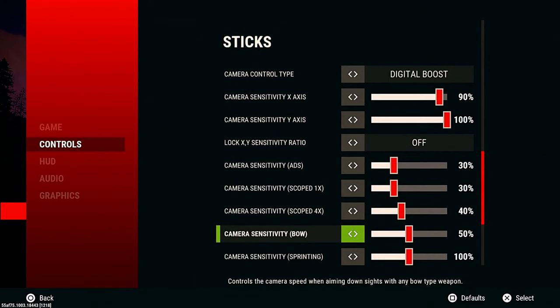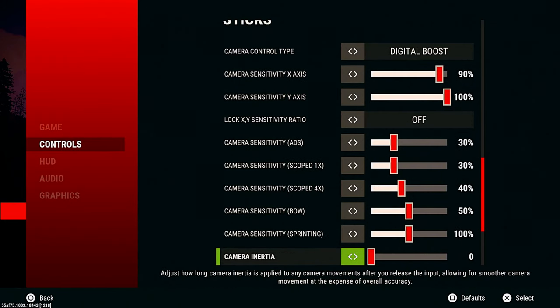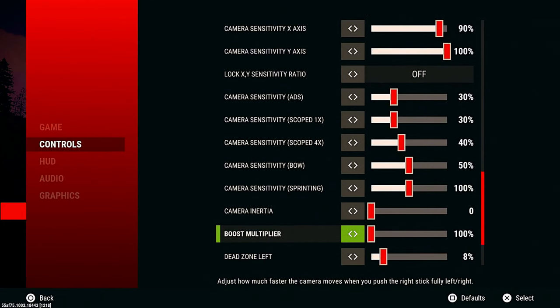Bow sensitivity I like to have even faster than four times just so I can flick with it, but this one is mainly personal preference — I change this on a daily basis almost. Sprinting: 100, I just leave it there, I haven't messed with it, I don't see the purpose. Boost multiplier: 100. And if this sensitivity feels too slow for you still, I would recommend turning the boost multiplier up to maybe like 115 or something.